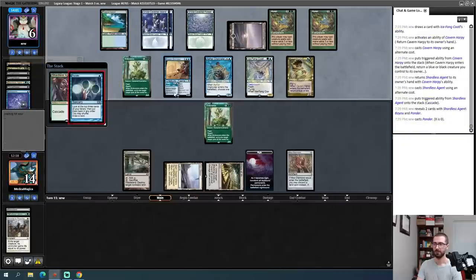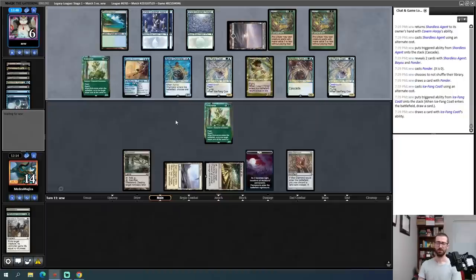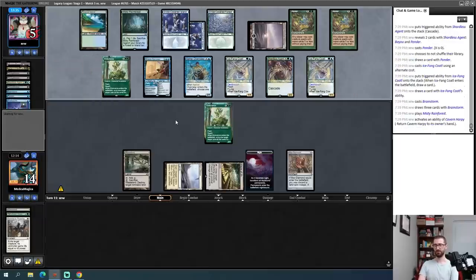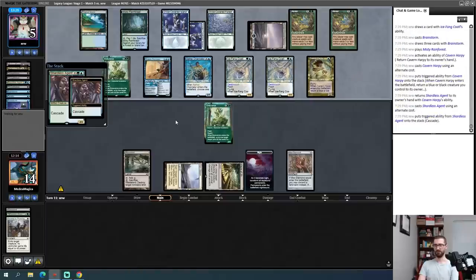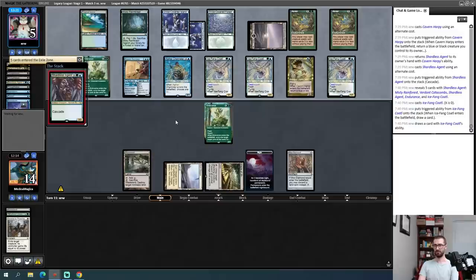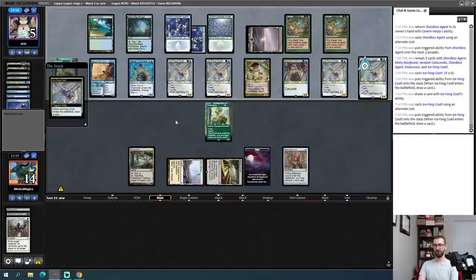We're in round four now — I don't have access to white mana, and it's really awkward that Dryad Arbor is in my hand. The Green Sun's could get Dryad Arbor on turn one, and then I could play turn-two Ramunap Excavator — I like this hand a lot, but that option has been taken away. Dryad Arbor is very bad as a land drop in this hand. Without that option in the deck I think I'm just going to mulligan. This next hand's a keep.